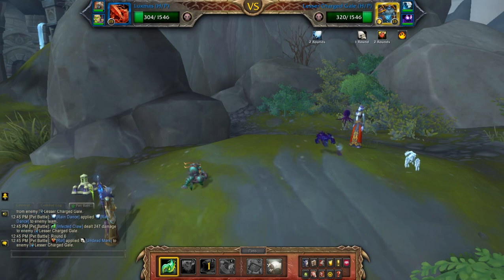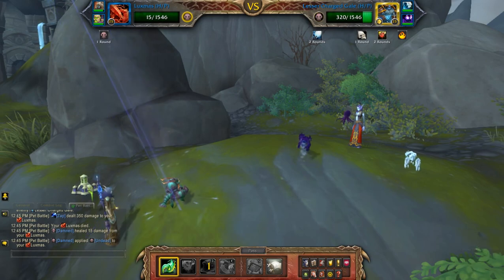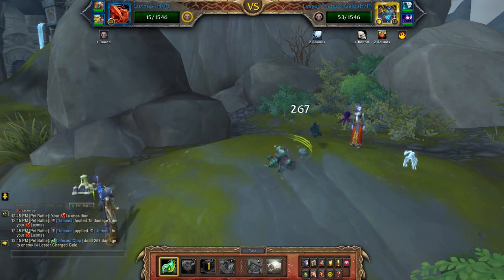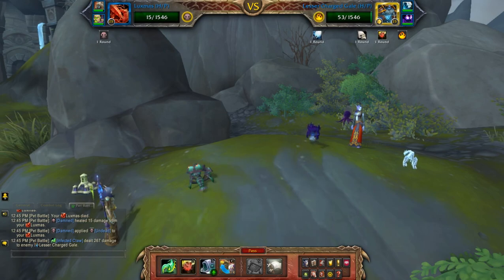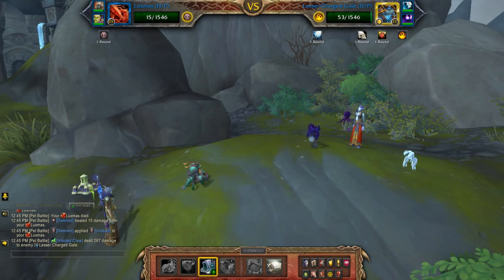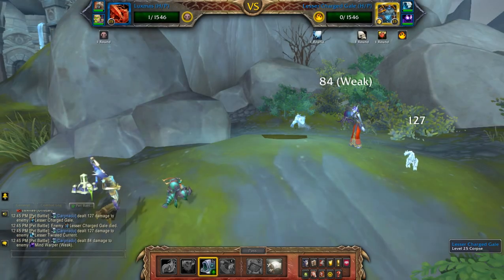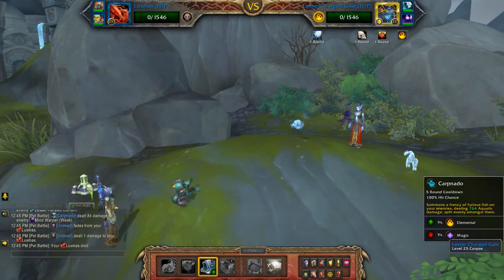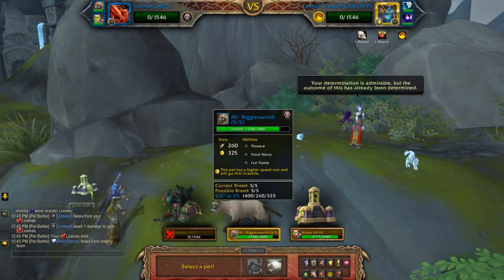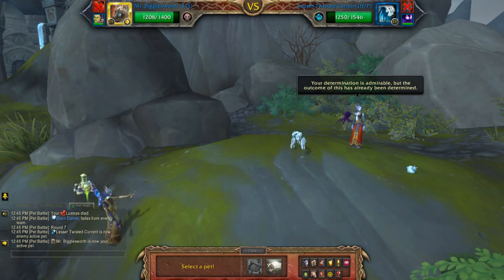Infected Claw. I wanted to use the Carpnado because it does do damage to all three pets — the entire team, not just the first pet. I don't normally get two Carpnados off though, so as usual there will be a little bit of RNG depending on whether there are crits or not.